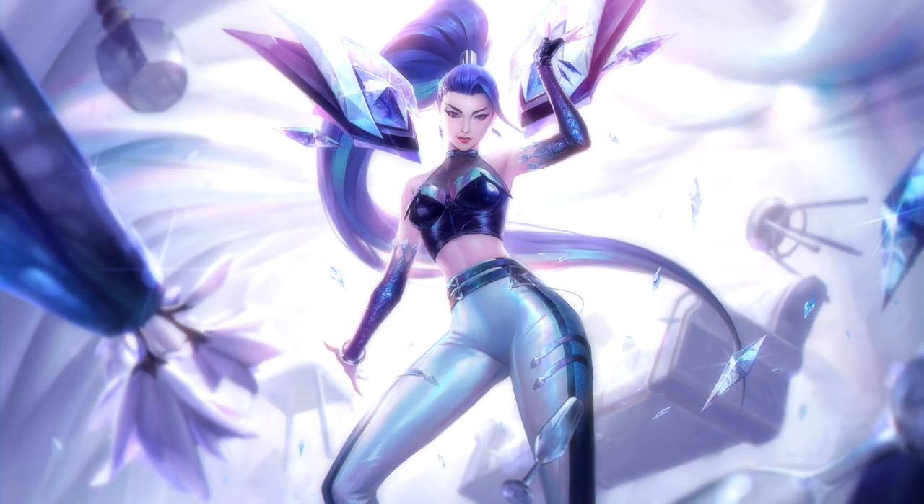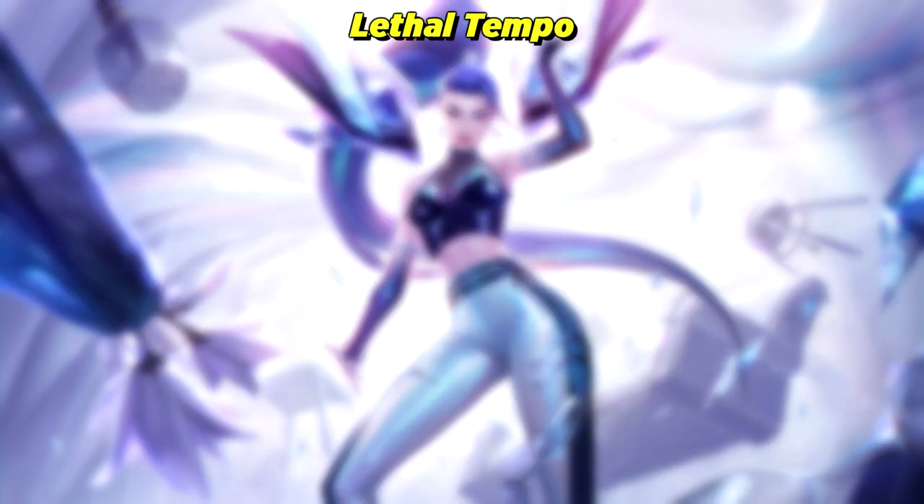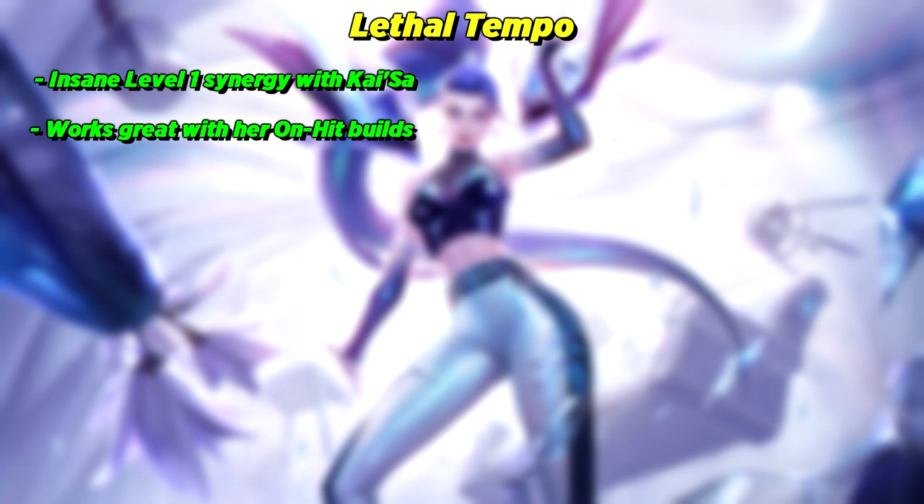Now we're going to move on to the contender: Lethal Tempo. Lethal Tempo has really good level 1 all-in potential, as your attack speed ramps up and doesn't fall off as long as you're actively attacking somebody. Seriously, Kai'Sa's level 1 with this rune is more insane than normal — it's actually crazy. This rune also goes insanely well with on-hit builds, which are currently kinda meta on Kai'Sa right now. The attack speed from the build allows you to stack Lethal Tempo super duper quickly.